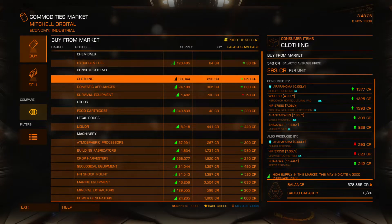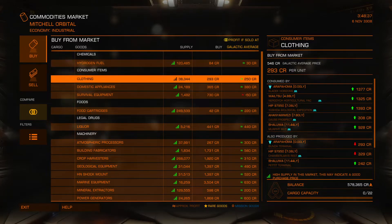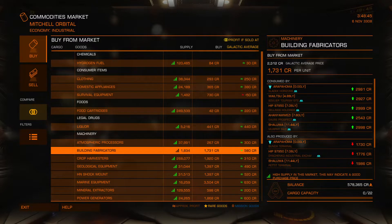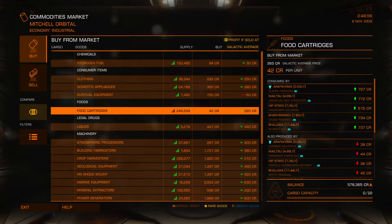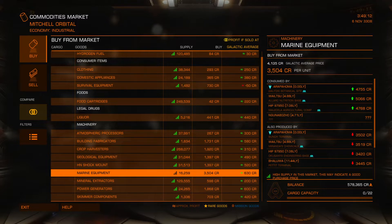So these are galactic average. The galactic average is higher by that amount, it looks like. I've kind of... profits - oh, profit is sold out. It's been a minute since I've looked at this. Food cartridges. How much money do I have? 578, so if I were to buy these I could get a whole bunch. But we need to go with top profit because I have cargo capacity of 22, but it's still not amazing. So let's go find some marine equipment maybe. They're consumed by Arapahoma or Weltsu - looks like that would be the best.